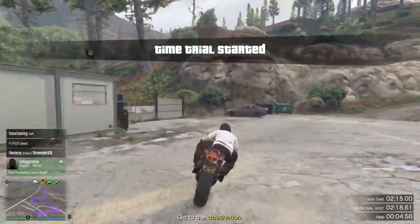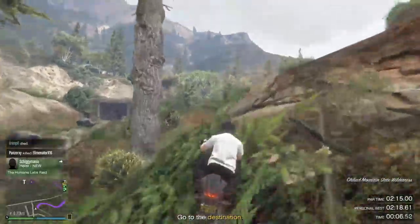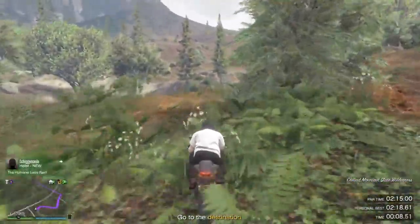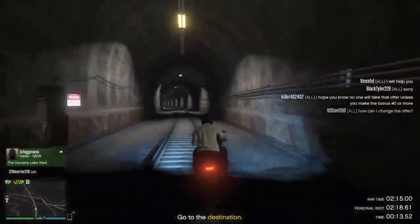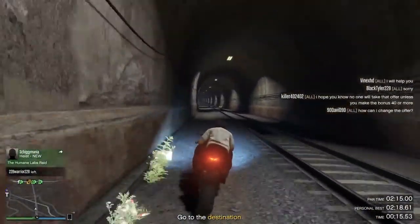Now the trick to this little time trial is you head over here to the left. Ignore what the GPS says at first. Just head over here to the left and look for this tunnel — this little train tunnel. That's really the key. And away you go.